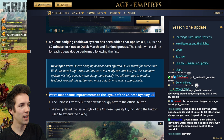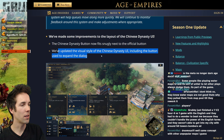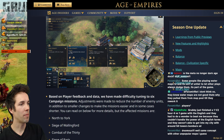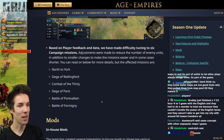We've made some improvements to the layout of the Chinese Dynasty UI. The Chinese Dynasty button now fits snugly next to the official button. The visual style has been updated including the button used to expand the dialogue. Based on player feedback and data, we've made difficulty tuning to six campaign missions — adjustments were made to reduce enemy units and in some cases make missions shorter. The missions are: North to York, Siege of Wallingford, Combat of the 30, Siege of Paris, Battle of Pont-Vallon, and Battle of Formigny.